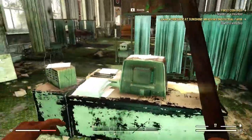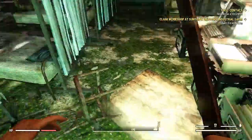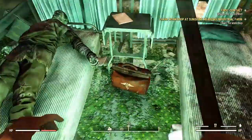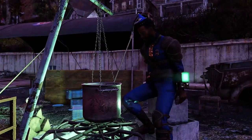Inside all these overseer's chests you're gonna find boiled water — sometimes purified water, sometimes even stimpaks, which is really important. You do not want to use stimpaks just because you're hurt. You want to use water or something alternative. Stimpaks are for fighting bosses and emergencies only.